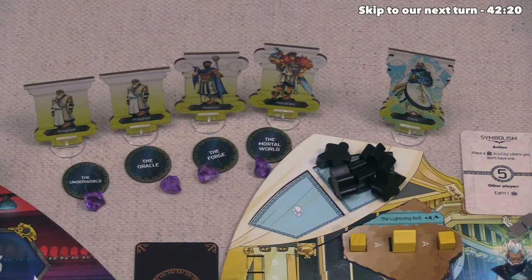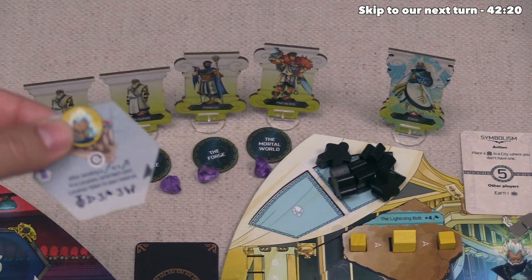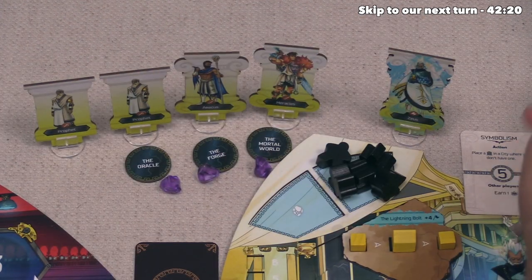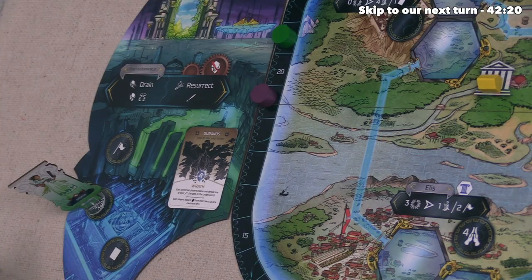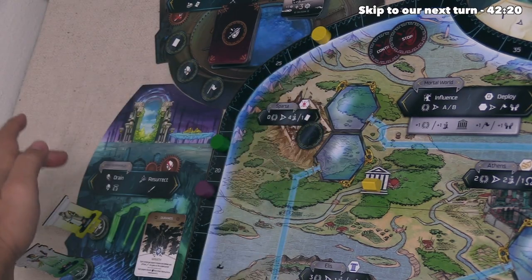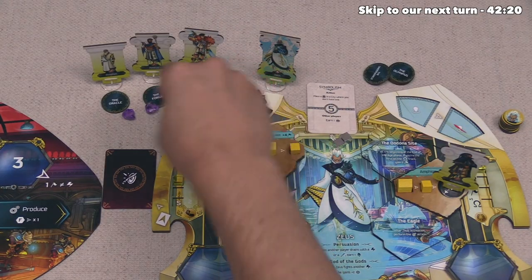It's time for us to go — starting with our prophet, who wants to head to the Underworld. We use our Illuminated Stoa technology, taking the location token and putting it back into our supply instead of the used area. We head to the Underworld, take a victory point, bumping us to 27, then drain four Aegeus. That finishes our turn.